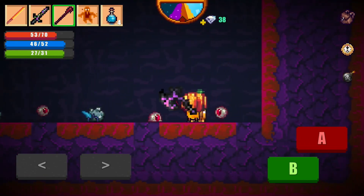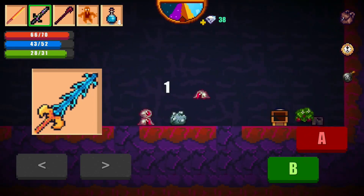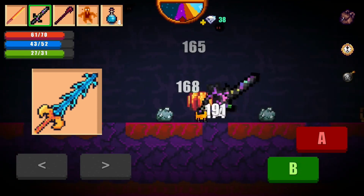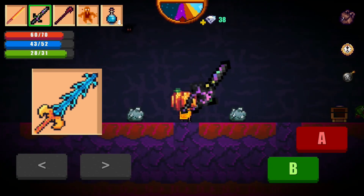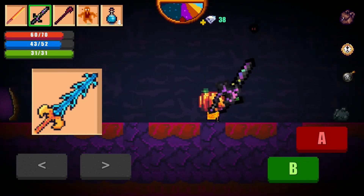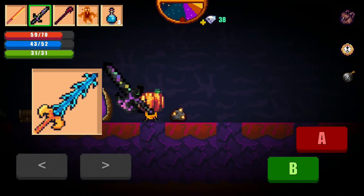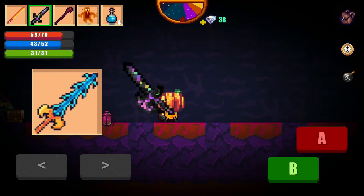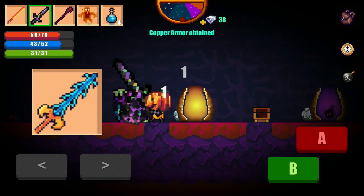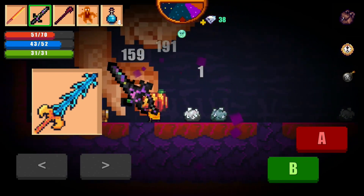Coming in at number 4, we have the Devil Spike 3. The Devil Spike 3 is one of those weapons that probably no one ever used because it's probably a waste of time and materials. It's really good, but I would not spend 5 Dark Stones and 100 Volcanic Bars just to craft it — I'd rather use those on something else like the Hell Sword, Moonblade, or Rainbow Sword. The reason it ranks here is because the range and attack speed are much better, and it has only a little bit less damage, but that's not going to be a big deal.